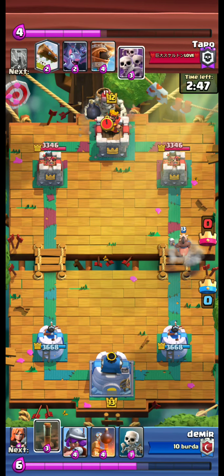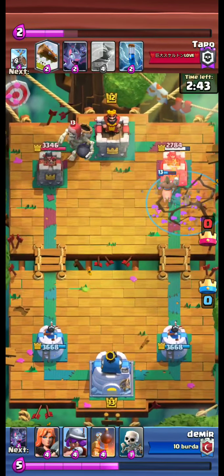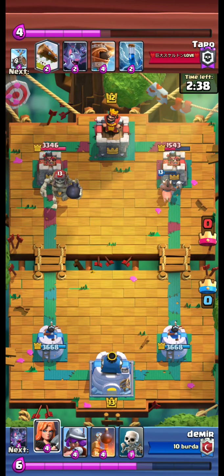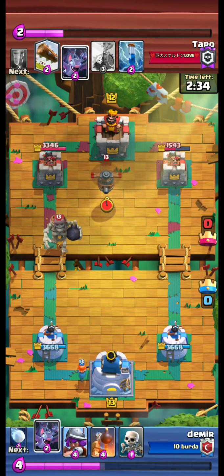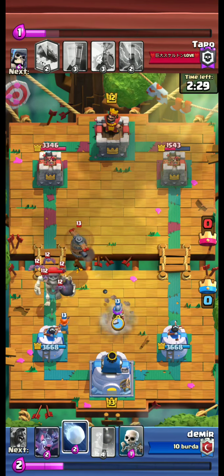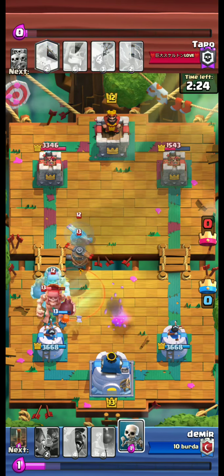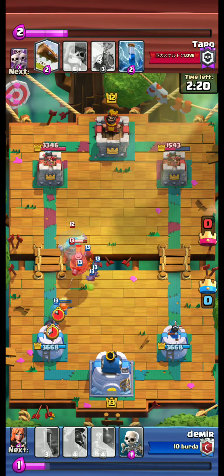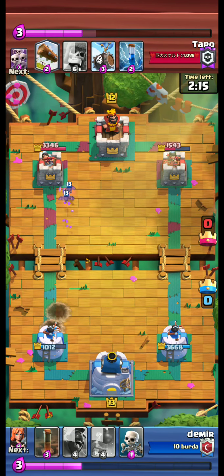We send our hawk. The opponent places a skarmy. We destroy the skarmy with our earthquake — our hawk gets three or four hits. A giant skeleton, bats, and flying machine attack from the left side. We try to defend with two bombs on our left tower.